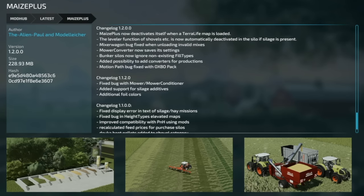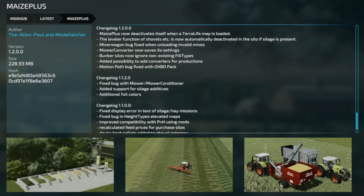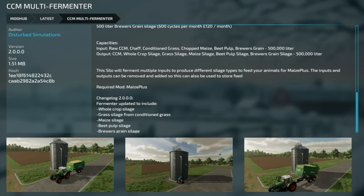Surprise mods also released for PC and Mac: Maze Plus version 1.2 now deactivates itself when a Terra Life map is loaded, automatically deactivates the leveler function for shovels when silage is present in the silo, fixes mixer wagon unloading bugs, saves mower converter settings, ignores non-existing field types in bunker silos, adds converter support for productions, and fixes motion path bug with the Oxbow pack. The CCM Multi Fermenter version 2 now includes whole crop silage, grass silage from conditioned grass, maize silage, beet pulp silage, and brewer's green silage.